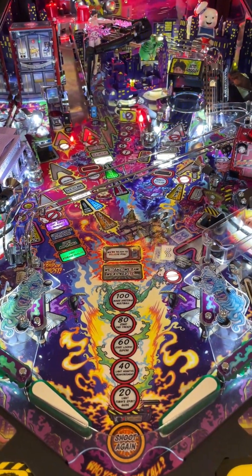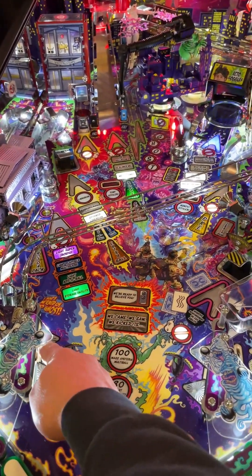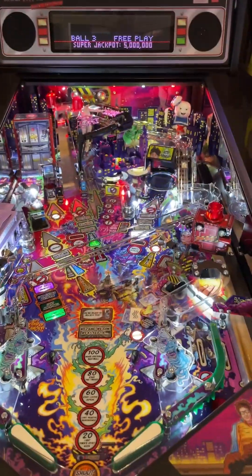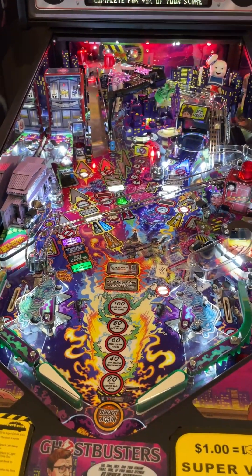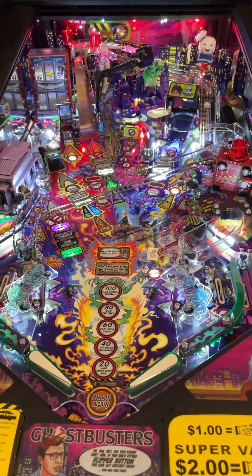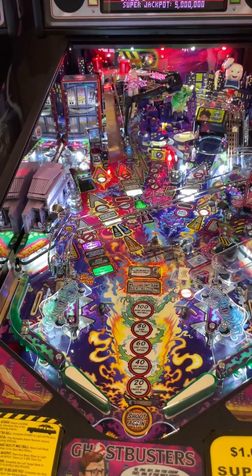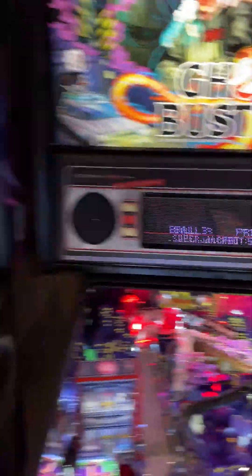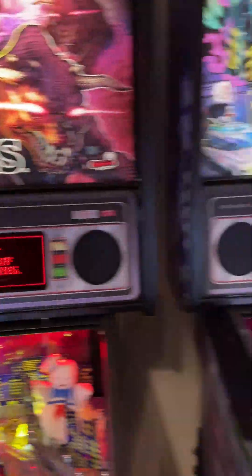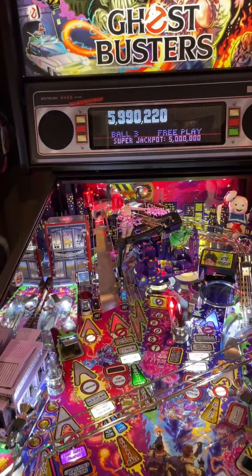I'll have to get a video showing the ball interacting with the magnets - it might redirect, suck to a spot, or shoot around in a circle. It does all kinds of crazy stuff, like a ghost has grabbed the ball - it really does affect gameplay and makes it harder in an interesting way. That's essentially all the differences between the premium and the pro. They have the exact same backboard - in fact I have a pro backboard in my premium because I swapped it when I installed the color DMD. The DMD box is basically the same on both.